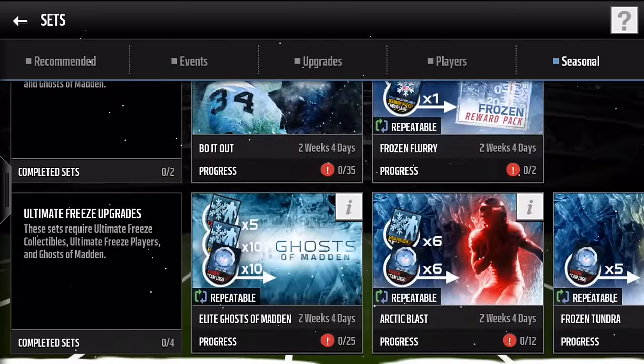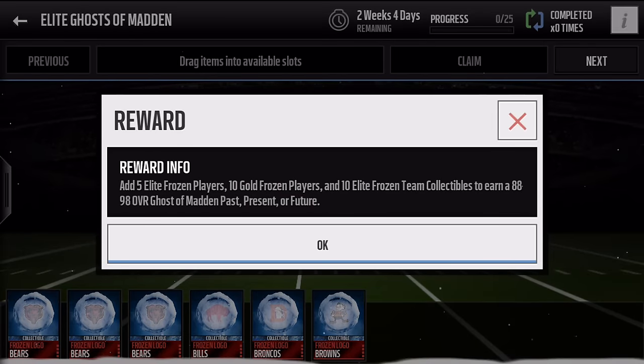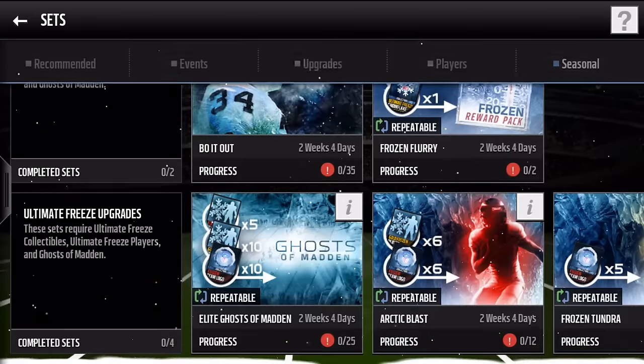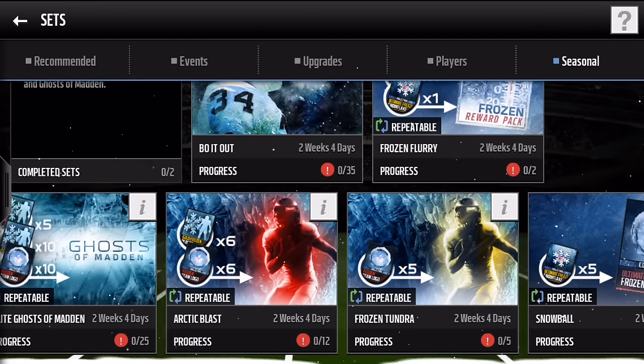Let's head over to sets. Add five elite frozen players, 10 gold frozen players, and 10 elite frozen team items for an 88 to 98 overall that goes to Madden Prison. I'm definitely just going to toss all this stuff in the Bo Jackson set — whoa, snowball!